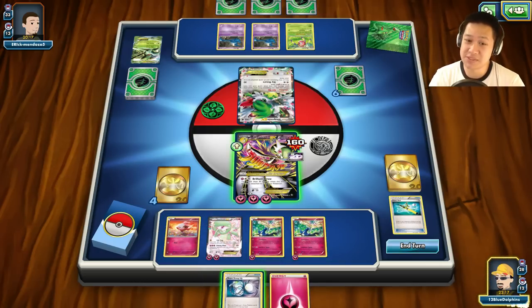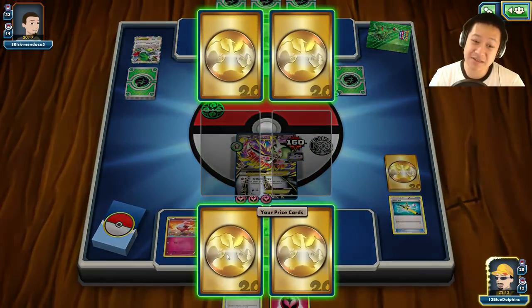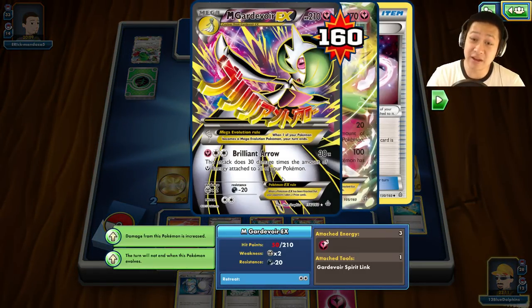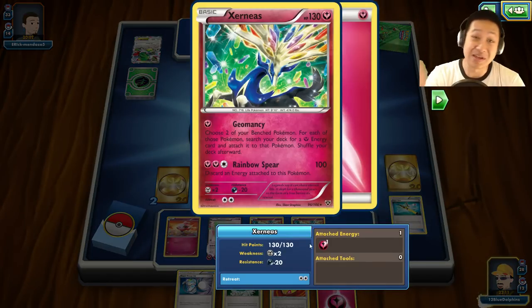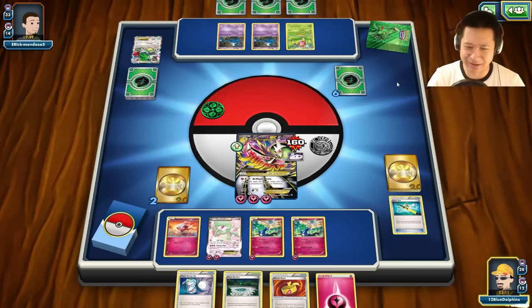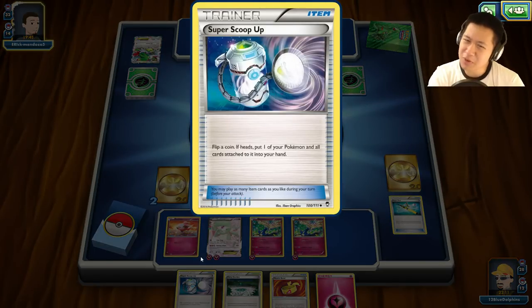I'm going to have to take a poison. If I flip tails I won't be able to attack. Shauna please come out - two more prize cards. The Muscle Band, the Fairy Garden - yes, I can retreat! If the Super Scoop Up works I can fully heal Gardevoir and another Mega Gardevoir is ready to go. Unfortunately I can't move my energies off because Xerneas is going to go down. Worked out that way and I did not pull Shauna. Shauna says, 'No, I worked too much for you - you made me pick me up and throw me down, I've had enough!'